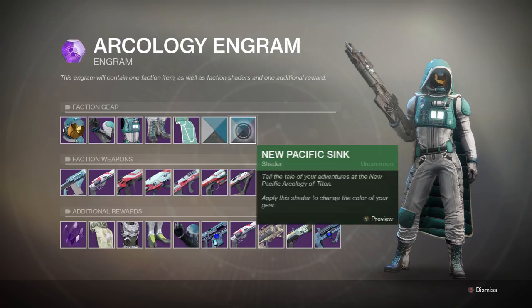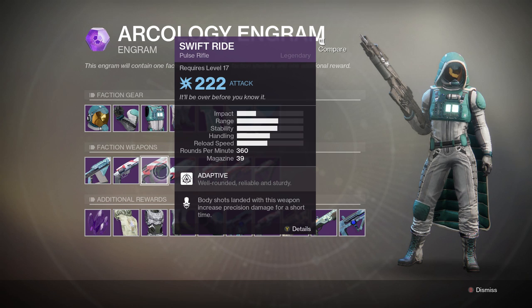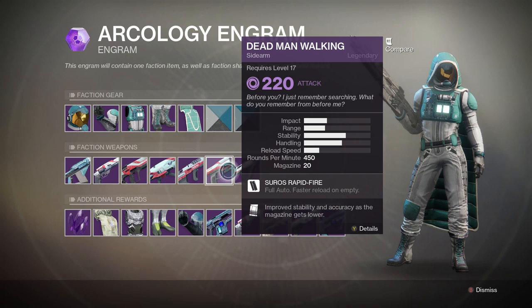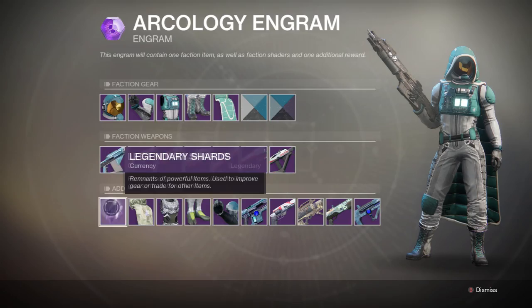She sells different stock, as you'd expect. She sells the Lost Pacific armor with the New Pacific Rush and New Pacific Sink shaders. The faction weapons she can give you are the Nox Echo fusion rifle, the Annual Skate hand cannon, the Swift Ride pulse rifle, the Husky rocket launcher, the Tone Patrol scout rifle, the Dead Man Walking sidearm, and the Foggy Ocean submachine gun.